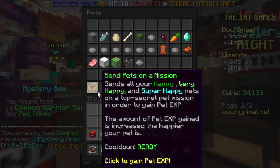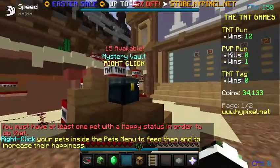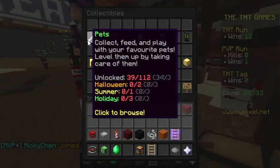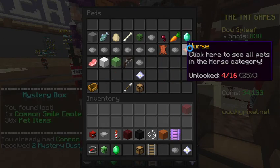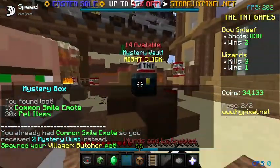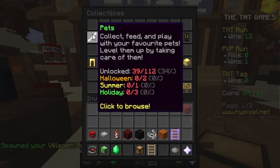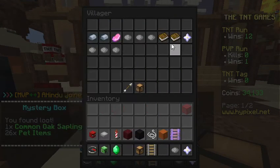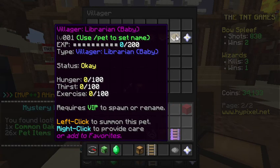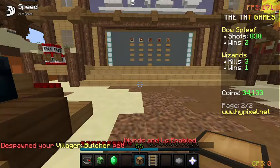Got someone despawning my filter. I just spawned another one. Where is it? Left click — there we go.